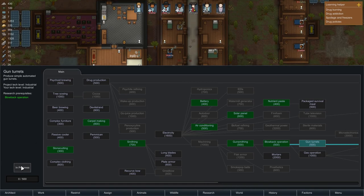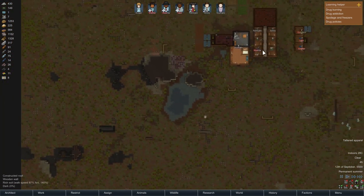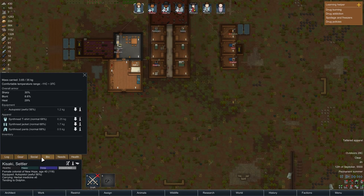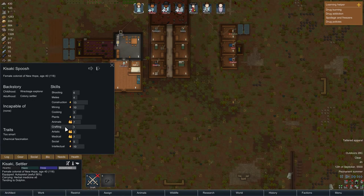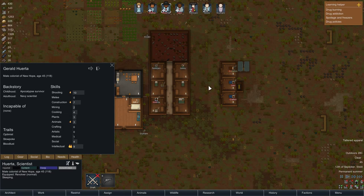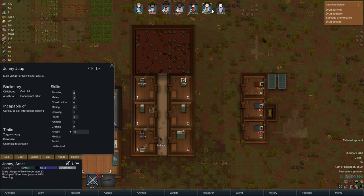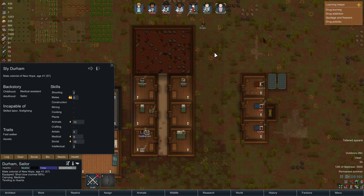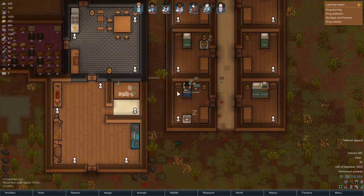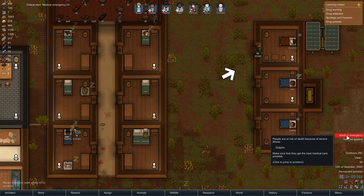Phew, that was a tough one. Who here has the most shooting skill? Shooting six - he already has a rifle. Let's see who's next in line with the most shooting skills. We'll get him to equip that. Then - medical emergency?